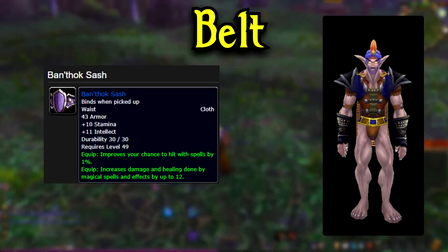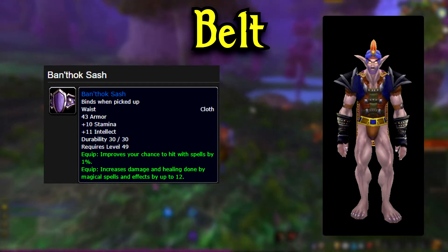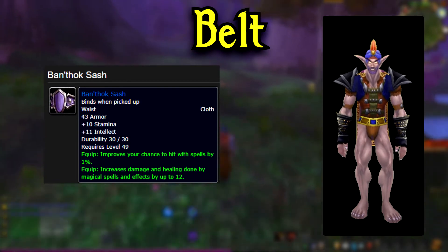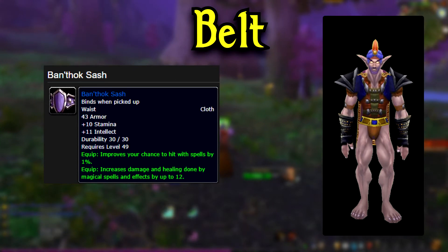For your belt, the one you really want to go for is Banthoc Sash, coming from Aukthor the Breaker in the Arena in BRD. The spell damage and hit is really something you can't go wrong with, and although it might take a few runs to actually drop, it's totally worth the effort.